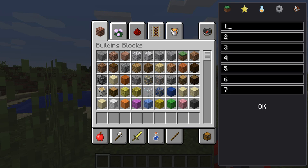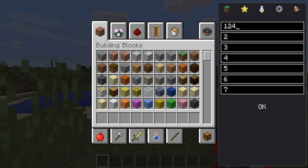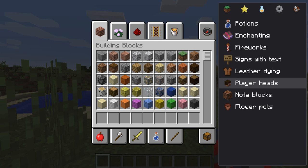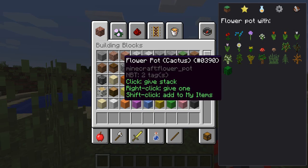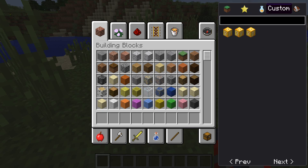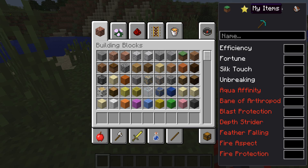You can also rename your saves. So if I want to rename the set, I can call it set 124 or whatever I want. Then you have some other things — custom items. You can do custom flower pots with like a cactus in it. You can also do custom enchanting, potions, fireworks, signs, leathers, player heads, and notes, which is pretty cool.